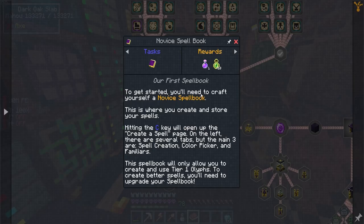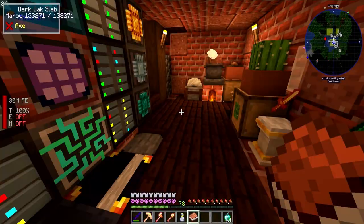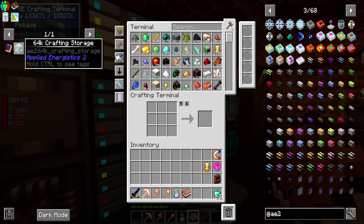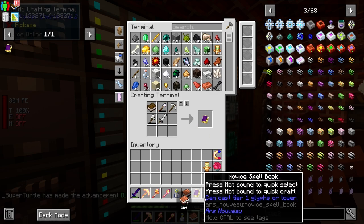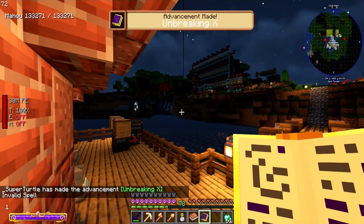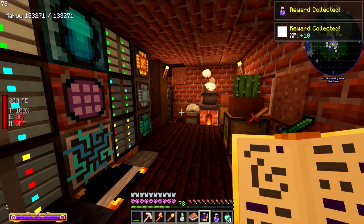To get started you'll need to craft yourself a novice spell book. I can hit 'A' here and it pops up. I was thinking about doing some auto crafting today but we'll get into that later. Now we have a spell book, and at the bottom left we have our UI. Now that we've done that we can go ahead and get the potion of mana.